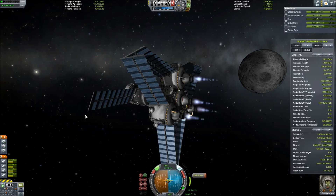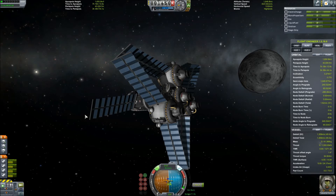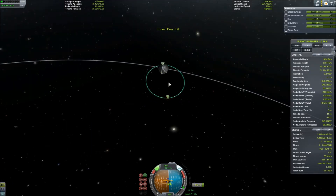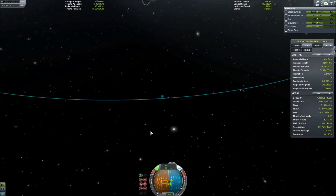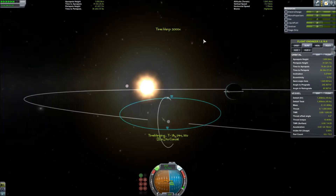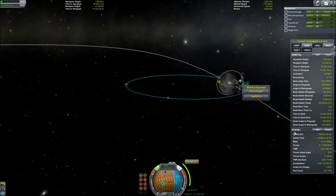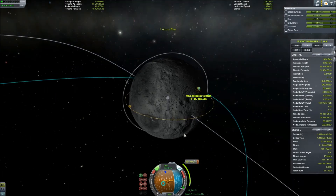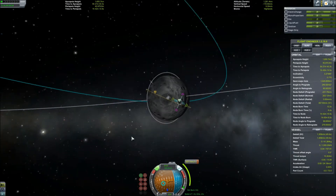That said, because I have four engines on the bottom of this thing, I can do pretty well so long as I'm near the moon and out of Kerbin's atmosphere. So we've captured the moon and completed our capture burn. Now we're going to warp around to the other side of the moon, orient ourselves retrograde, and bring down that orbit right over where we want to land.